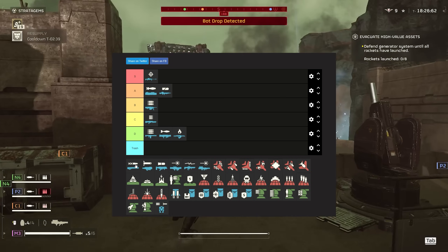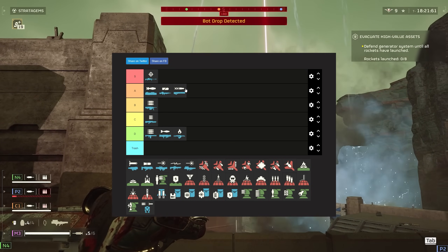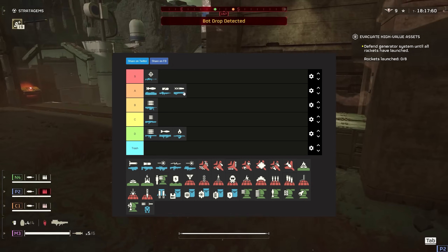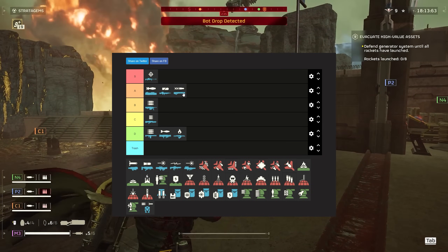The railgun — it got nerfed a while ago but I still think it's really good. Obviously you have to use it in unsafe mode now, which can be dangerous to get any actual value out of it, but you can still one-shot most enemies if you get them in the head, and hulks can actually get destroyed pretty easily if you can hit your shots.